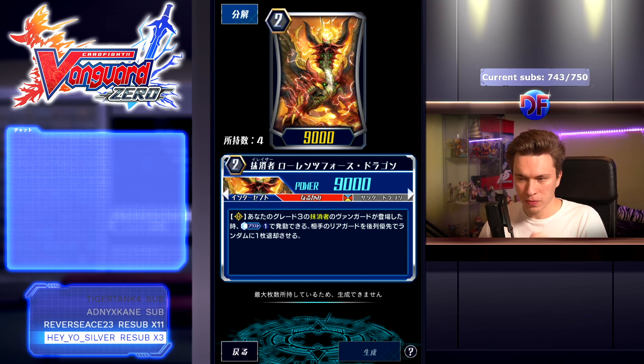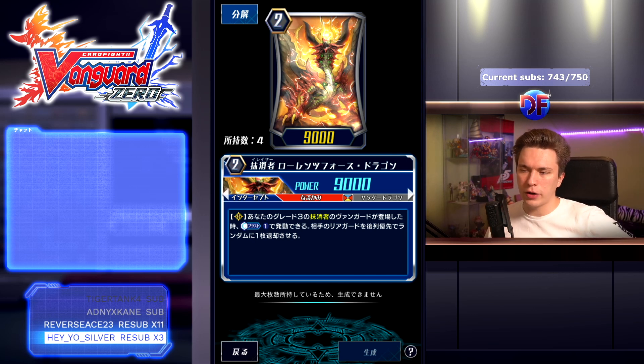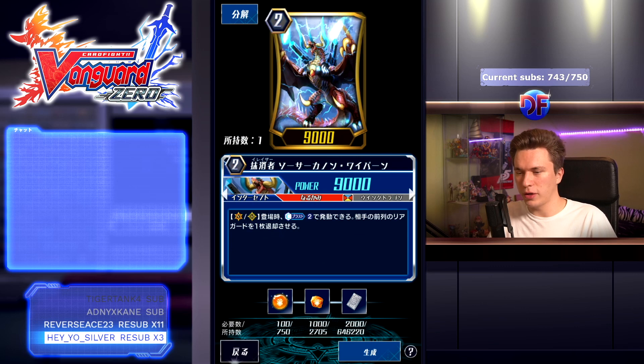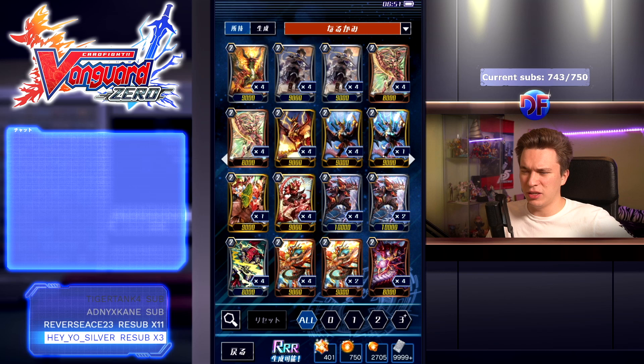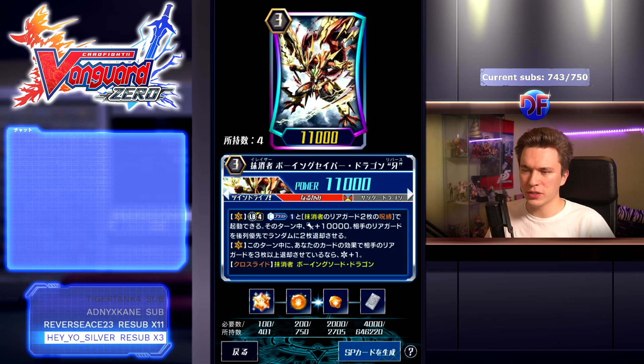We did get a new grade two though: Lawrence Force Dragon. When a grade three Eradicator vanguard is placed, Camas 1 and retire an opponent's rear guard at random. This is basically like how Jewel Knights have the Tilde — same idea but for Eradicators. This shows up in quite a few lists because people play it on turn two in the back row, then ride their grade three and just pop stuff for Camas 1, which is a better cost for retire than most other retires. That's actually the main card they got.